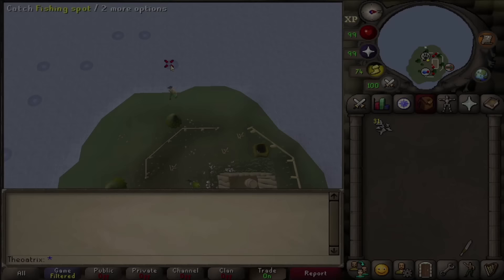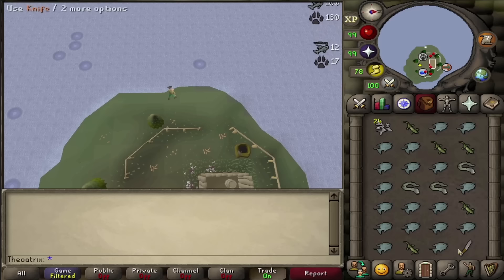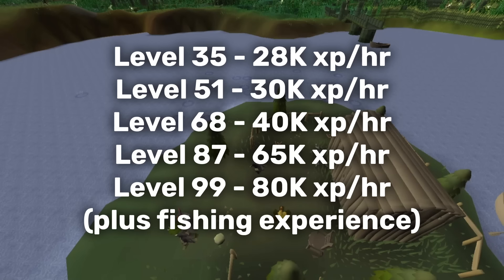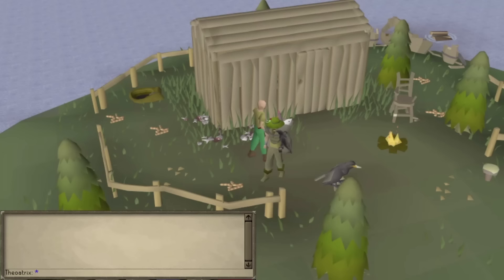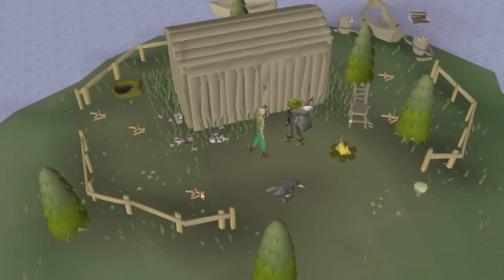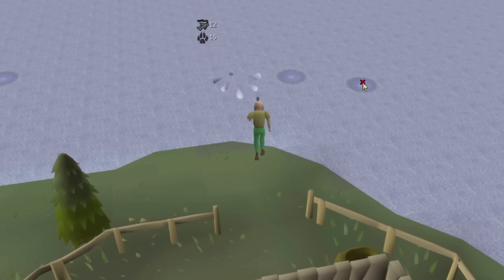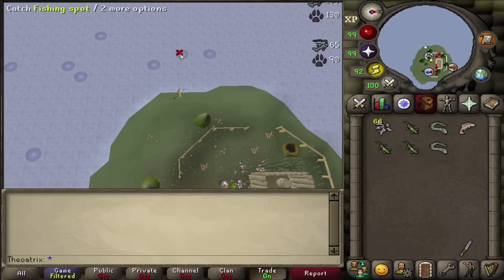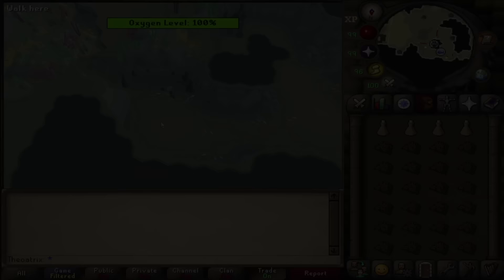If you're looking to train fishing as well as hunter, aerial fishing is a decent option. This is done on Molch Island on Zeah, with no requirements to access except 35 hunter and 43 fishing. Your XP rates can reach up to 80k hunter while getting 60k fishing at the same time, and at lower levels it gives 28k hunter XP per hour when you unlock it. To get started, talk to Alry the Angler on Molch Island — they give you a bird, and you need bait which you can pick up as king worms on the island, or use a knife on caught fish for more bait. Make your way to the edges of the island and click on the fishing spots to send your bird to catch fish. Overall, aerial fishing is not the most efficient for hunter alone, but it's great if you need to train fishing as well or want to switch up your training.